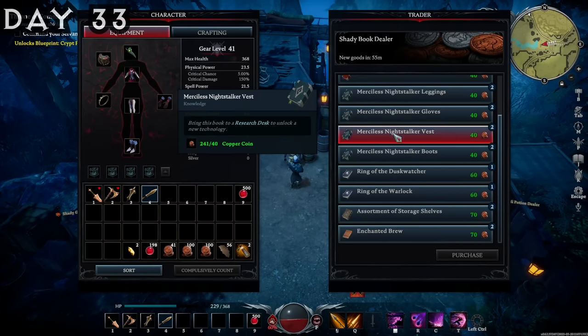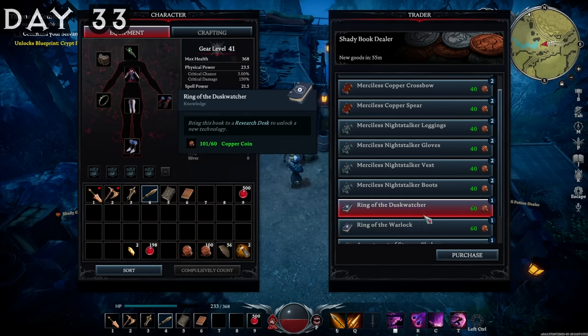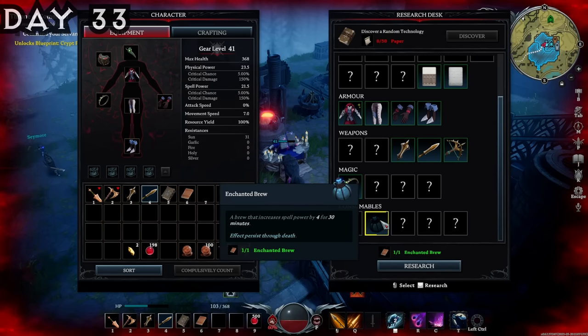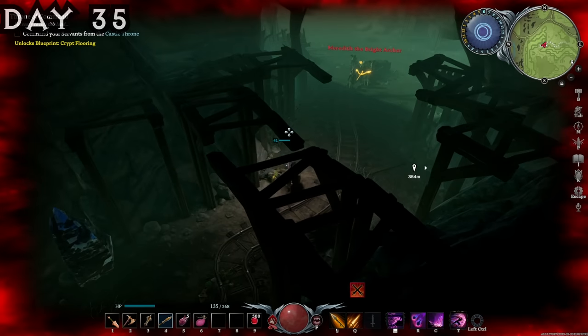After defeating Tristan, I stopped by the Marketplace to get some extra research that I hadn't already unlocked, since you can now buy it from traders in these areas. I went back to base and put those into my research desk to learn all of the floors. Then I made my way to the Iron Mine, where there are actually two V-Bloods — the Sun Archer and the Death Knight.